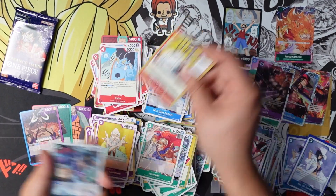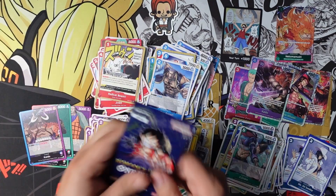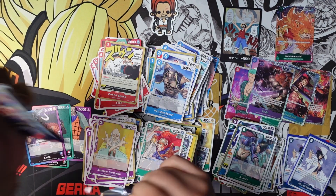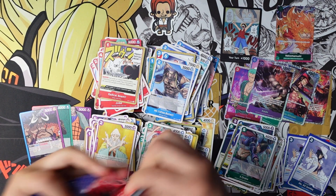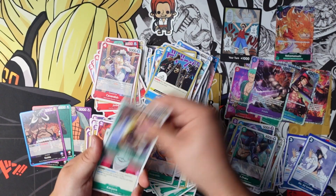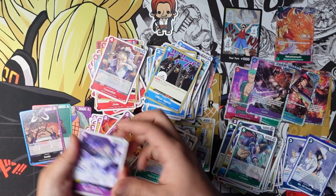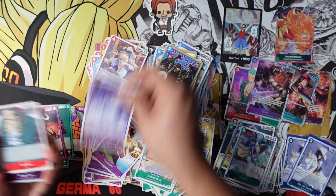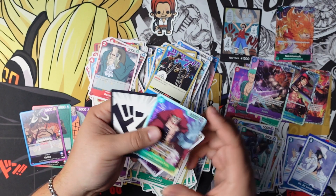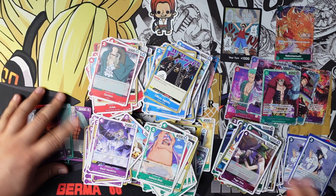Jinbei, Mr. One, Radical Beam, X-Drake, and Overheat. This is it — do you believe? Alvida, Agent Holden, Jean — that's not a red card. I'm shaking. Hawkins, Gorge — not a red card either. Kid. Alright guys, Kid is our super rare. I'm going to go ahead and clean this up and show you all my pulls for both boxes.